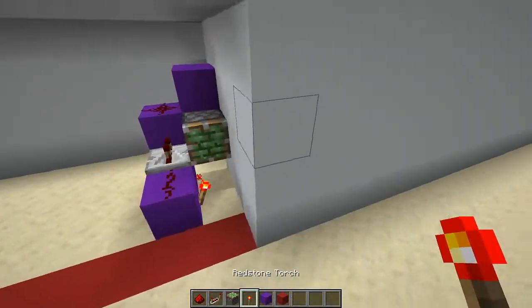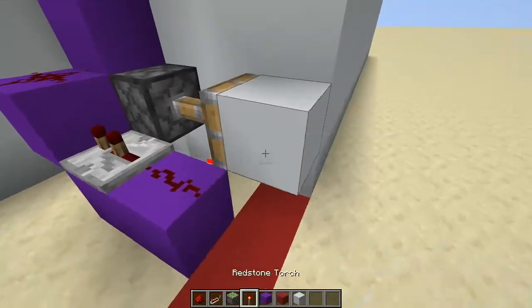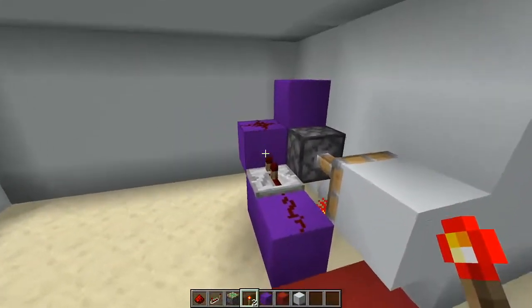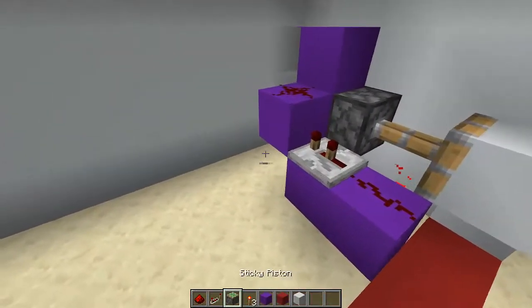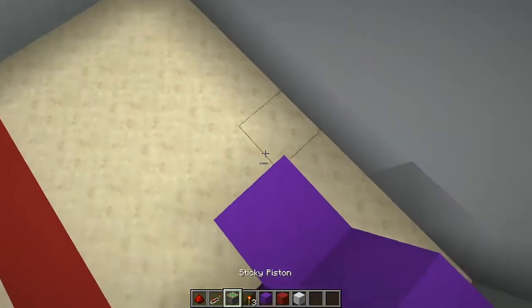Now place a piston right here, then place a redstone torch here. Get out your wall block and set it right on the piston — it should jam the piston open. But when you place a redstone torch it quickly flicks, sending a small pulse as you can see right here.